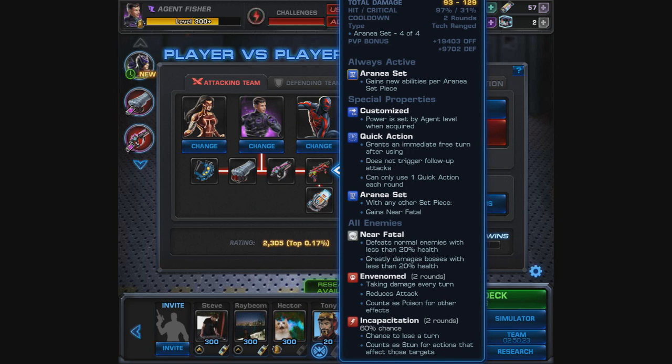Unfortunately, the Webbed Gloves has Pressure Points debuffs instead, which is strange. Another oddity comes with the fourth piece of the set because it's also a quick action, and you can only use one quick action each round. This weapon is the Venom Launcher, which has a two-round cooldown and is an AoE attack. This quick action AoE tech ranged attack causes Envenomed and Incapacitation to all enemies, then with any other set piece it gains Near Fatal. Unlike the other pieces, you only need one other set piece to activate its additional power.